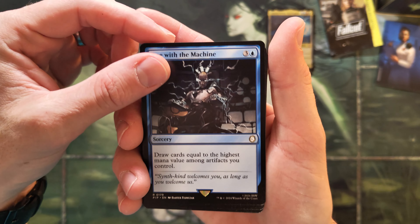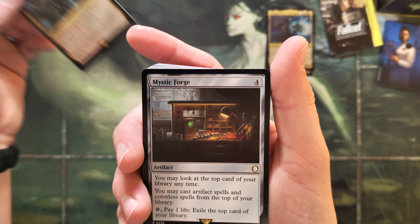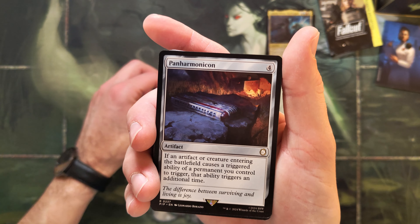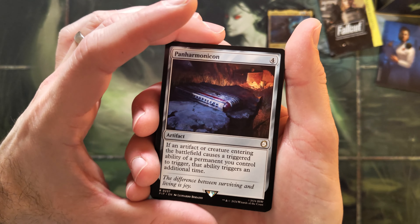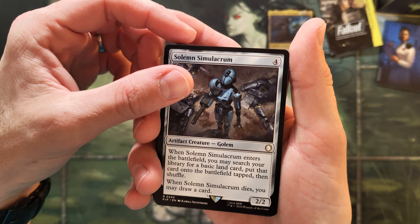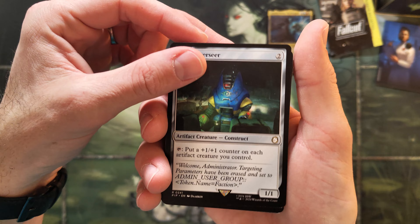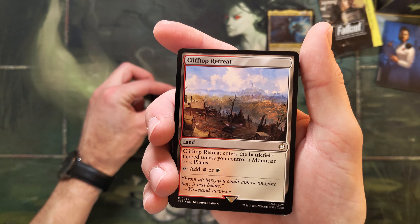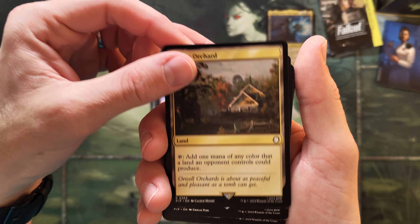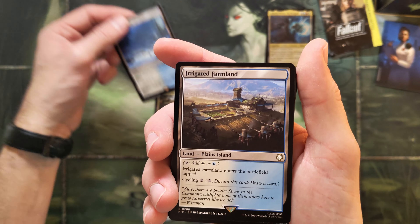Wake the Past — alright. Mystic Forge. And a Panharmonicon — that's a Commander evergreen. Artwork's not too cool in my honest opinion, but Solemn Simulacrum, the sad robot — sure. And a Steel Overseer — that's a cool reprint, very powerful. Clifftop Retreat — that's a good land as well.